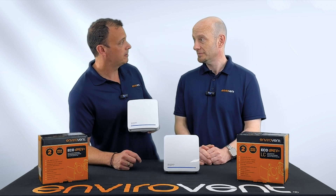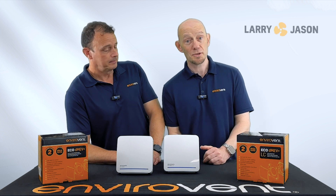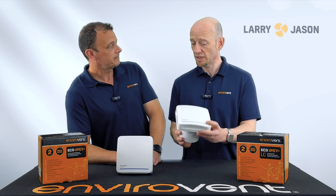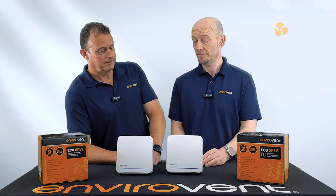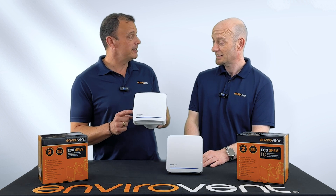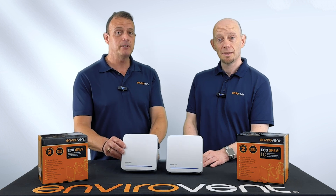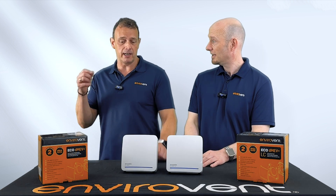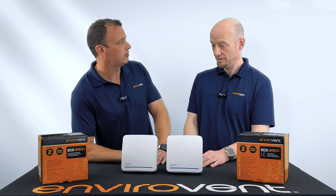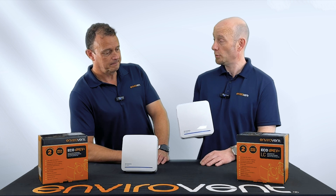Continuous running — you can adjust the air flows on the low trickle rate, and then you can also have a boost rate. I too can also adjust the air flows, trickle rates, and your boost rates. Bear in mind, this version I've got here is a humidity and timer version. Just so happens that mine's a humidity and timer version too. So it will track the humidity, sense it — if it's a bit moist in here, it'll speed up to boost speed. Or I can wire it into the light switch — go in the toilet, turn the light on, gets rid of all those smellies, and then it'll run on for a period of time and go back down to its continuous rate. Mine too has those same facilities.